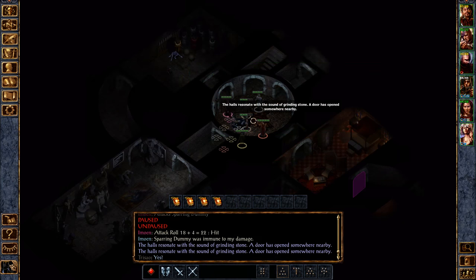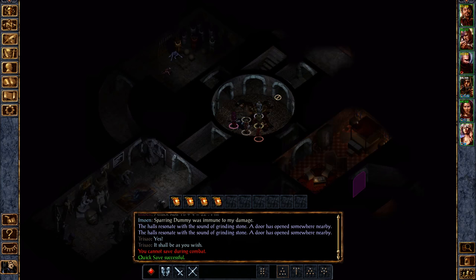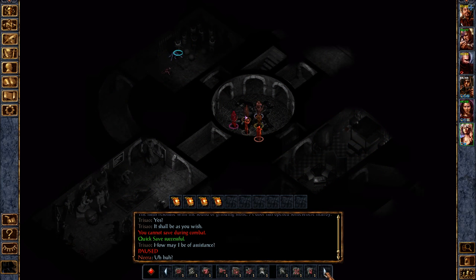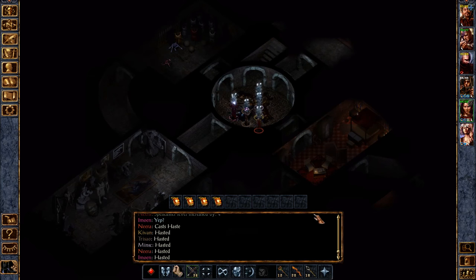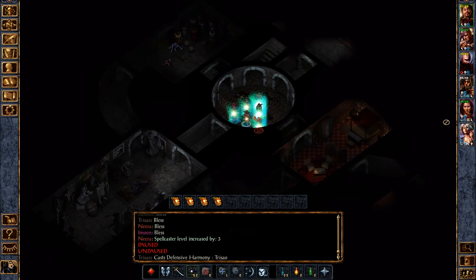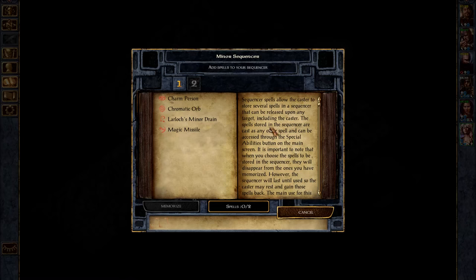Not F2 — F3. There we go, perfect — just start from the left and move your way up basically. All right, for this place you are going to want to save and pre-buff. Get our sequencer going, wait for her to do the sequencer, and then we'll bring Minx in there to initiate the fight.